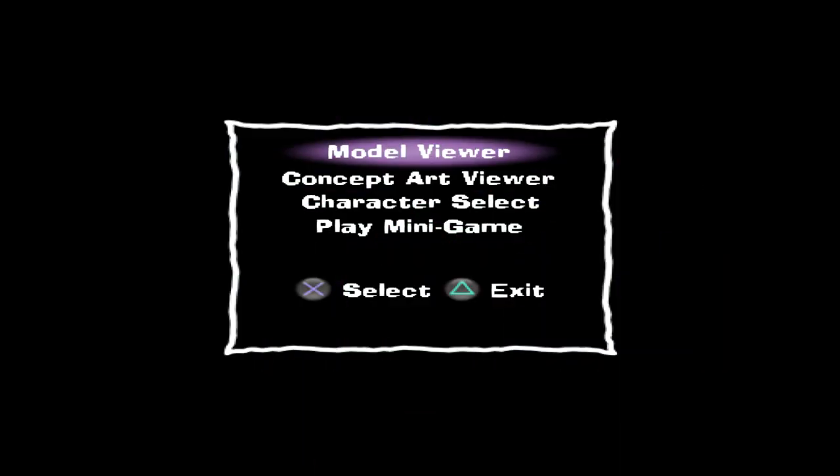Hey everybody, NostalgiaSky here, coming to you guys with part 24 of Spyro: A Hero's Tail for the Sony PlayStation 2. You're probably asking why we're at the main menu — well, we unlocked everything other than one of the eggs because it's just glitched. I went to go collect it and it would just phase through, and the last light gem just won't spawn. I think it's an emulation issue.